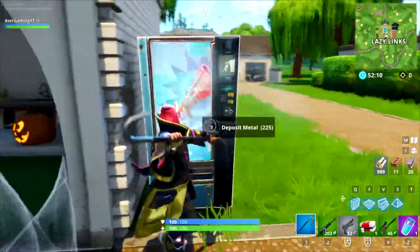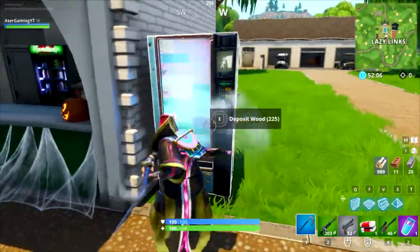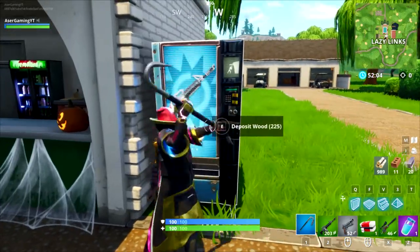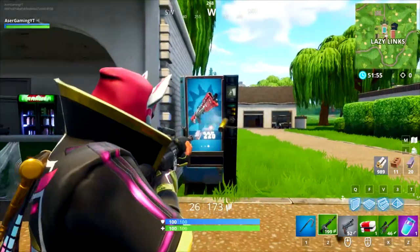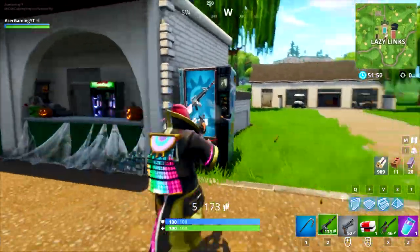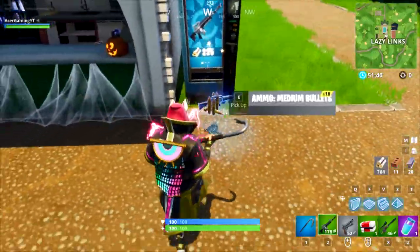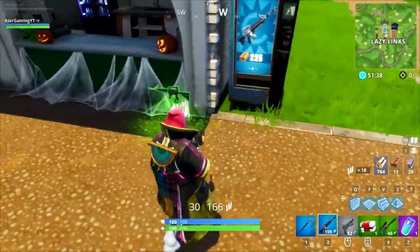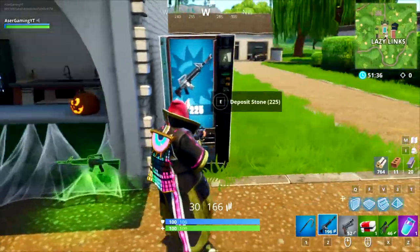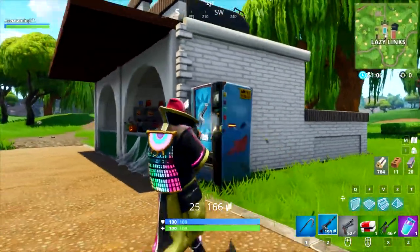That's the vending machine right there. As you can see, hitting it with a pickaxe does not break it — it just shows you the different items you can buy. Holy shit, it offers two of the same exact assault rifles. If you shoot it, nothing really happens either. You can only buy stuff from it.